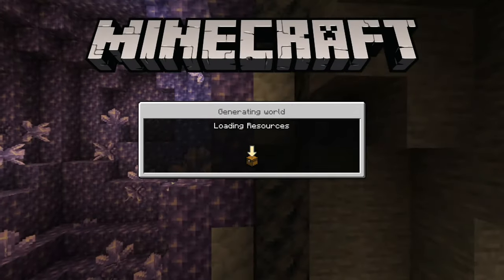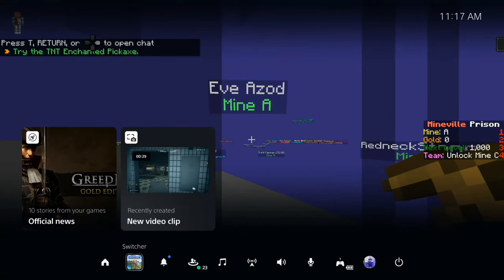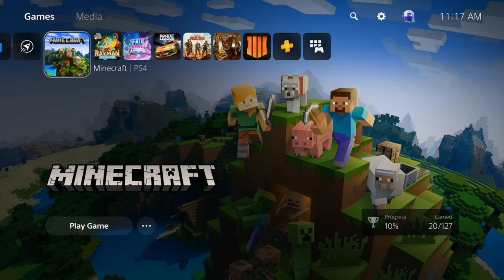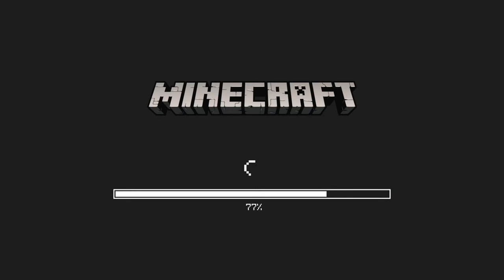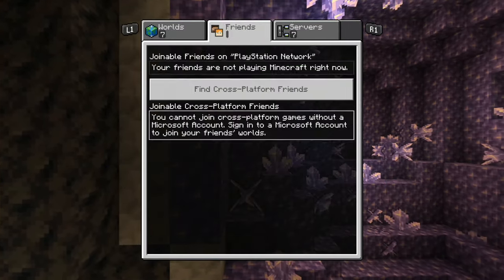Well, if this issue does occur there's one easy thing that you can try. Press the PlayStation button and open up the screen, then go to the switcher or just go to the home screen. On PS4, go to the application, press options above it, and go to 'close game.' Close out the game and then relaunch the game and see if this fixes the problem. I've had this happen to me many times in the past and just closing the game and then relaunching it seems to make it work.